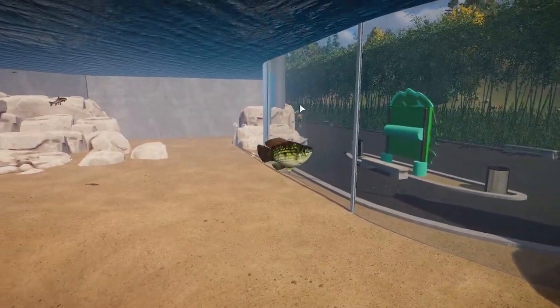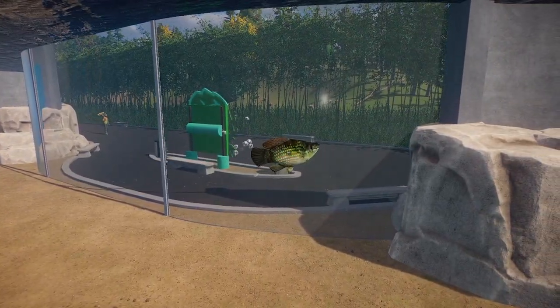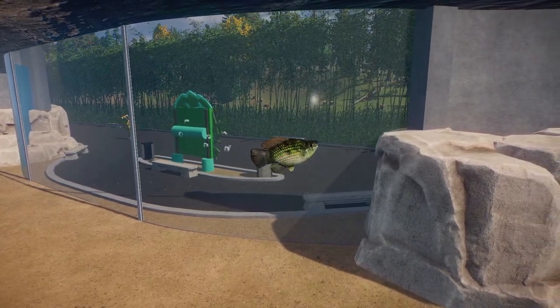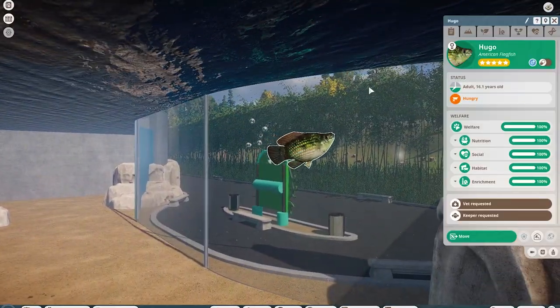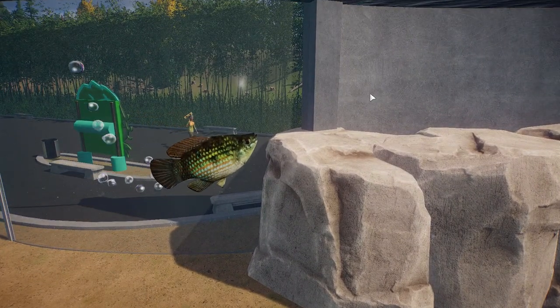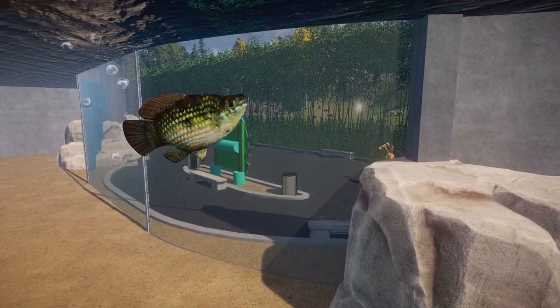We also have the American flagfish. You could probably guess why this guy is called that — you have a lot of red, white, and blues happening, even though they do have a little bit of green. Really beautiful animal nonetheless. Just a super easy, nice kind of pond fish that you guys can have. They're found all over North America, which I think is super great to have, especially considering their color variation.